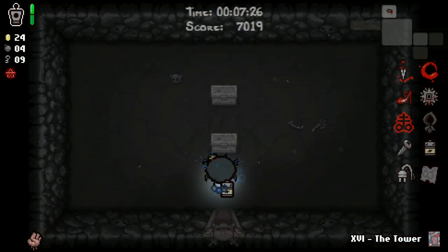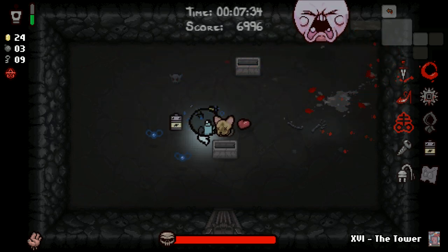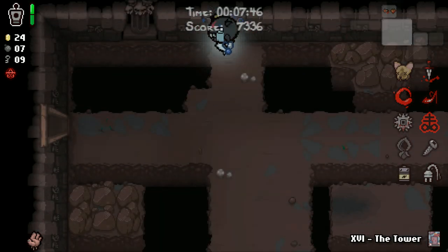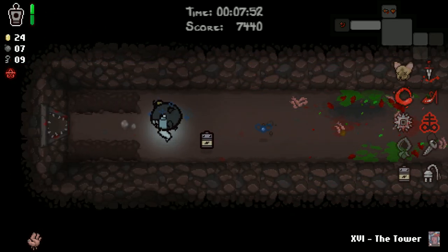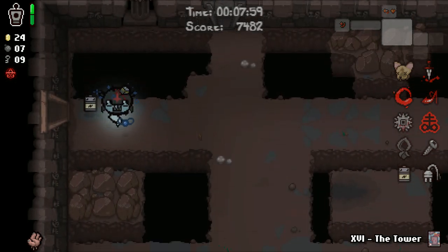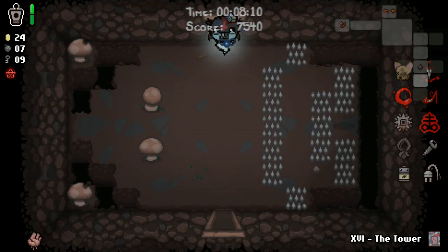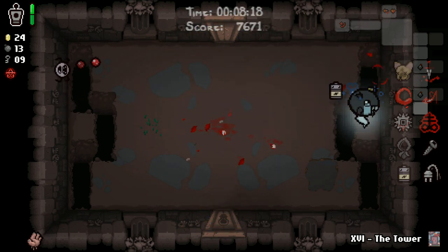Man, oh man. This Doctor's Remote synergy is too good. And I'm really glad I went through with it here because we got Cricket's Head. I did unfortunately mess up my Doctor's Remote usage, but I think it's going to be irrelevant. The chance for death does exist as a result of the fact that we're a human being, and if we get hit twice, we lose. But this is a really, really good start. I feel comfortable saying we're almost in a way on cruise control for lost victories right now. Not every run is going to start with essentially Sad Bombs, Brimstone, Epic Fetus, which is what we're rolling with right now.